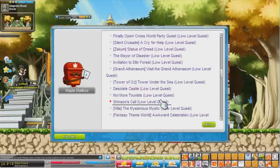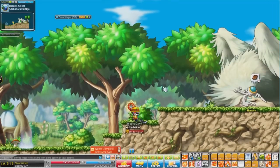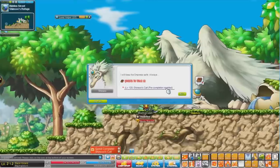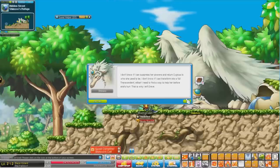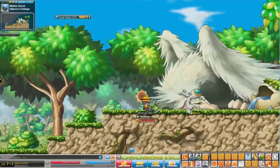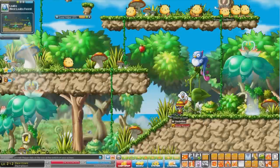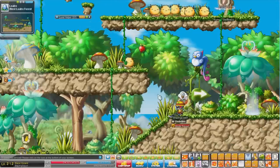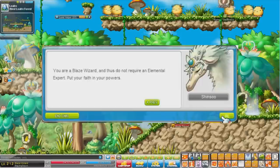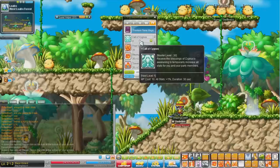So you go back into your lightbulbs and you go to Shinsu's Call. Oh, Slafer? Cool. 'I almost forgot I had something to give you. This will help you protect the Empress. Have faith in your powers.' Sweet! So now I have Call of Cygnus, aka Maple Warrior.